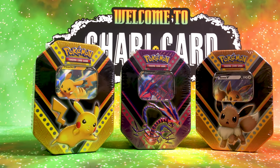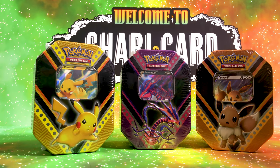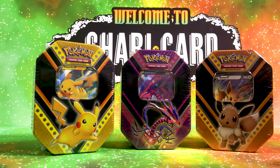My name's Neil, and next to me is my buddy Owen — say hello. Hello. As you can see, we've got some tins to open up today. Which one's your favourite, Owen? The cutest tin is Eevee. Leave in the comments everyone, what is your favourite one? Or if you managed to get a hold of one of these, which one did you choose?